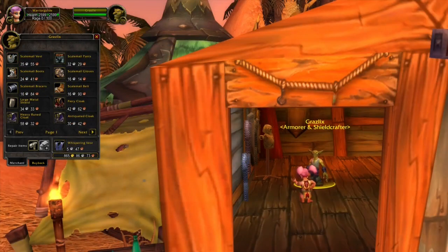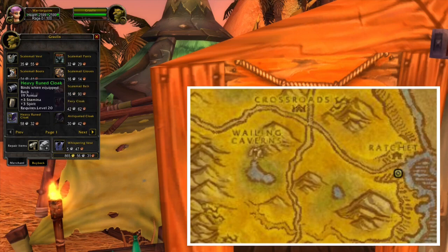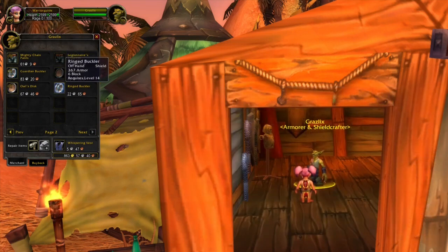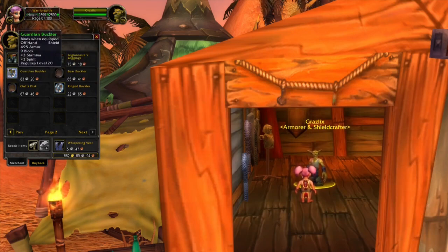Next up are the Neutral vendors. The first one is located in Ratchet in the Barrens. This vendor is selling different kinds of cloaks, even some mail leggings, and also some different kinds of shields. It's a lot easier for Horde to go to this location, so if you play Alliance, I would recommend you to check out the Alliance section, because a lot of these vendors are selling the same kinds of items.